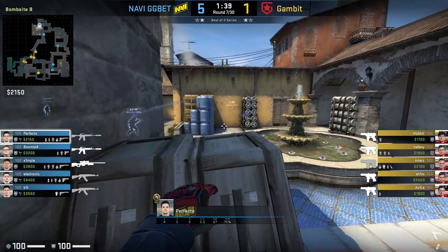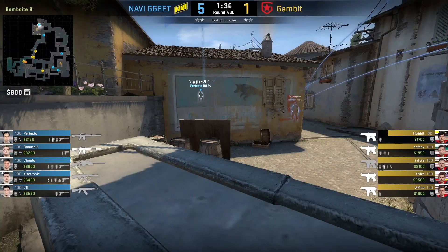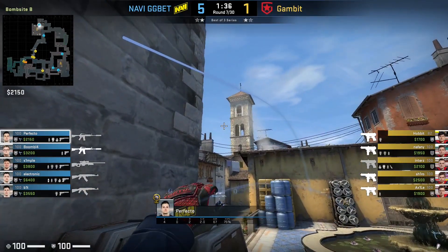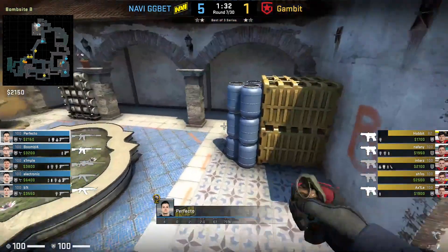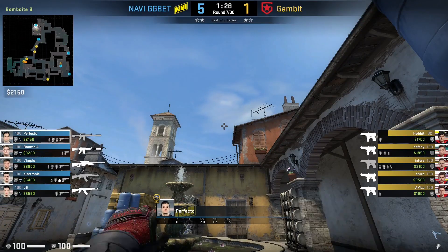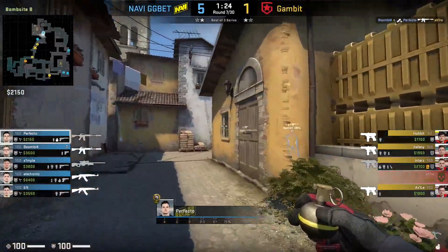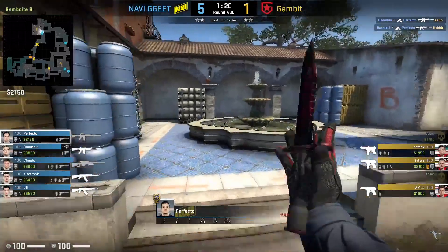Perfecto lines up a Molotov by standing on the headshot angle of Coffin, aiming on the second black mark on the wall, and jump-throwing. This lands just behind half wall, pushing back any Ts in that area. After throwing the Molotov, he gets next to the Blue Barrels on Dark and throws the same flash as before, just aiming off the roof. Immediately after throwing the flashbang, Perfecto rushes to aid Boombl4 as fast as possible to make sure Boombl4 gets out alive in case any other Gambit members are chasing him.